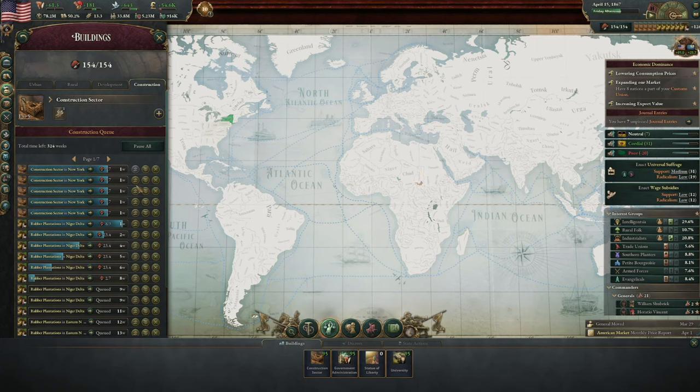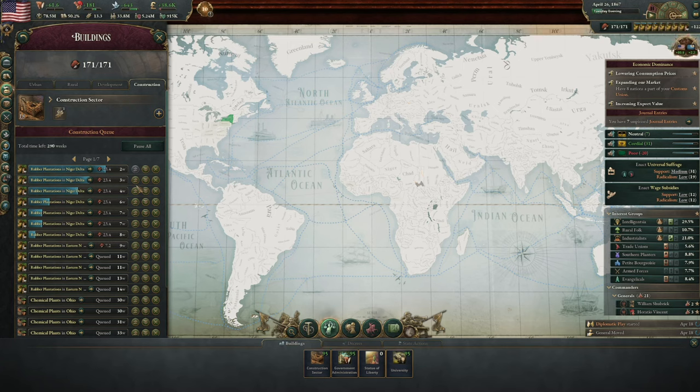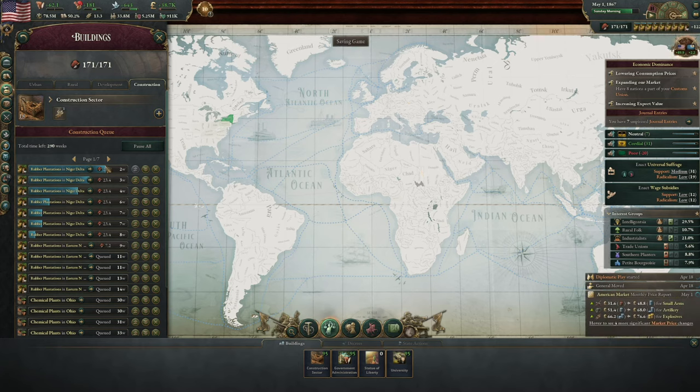It does seem a little bit like five-speed is running a little slowly today and I don't know why — slightly weird. It's not going through the days quite as quick as it used to. But that's interesting — now we've got 171 construction. So that is great, that is fantastic.